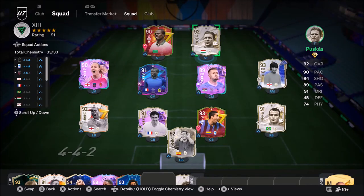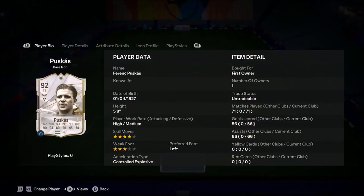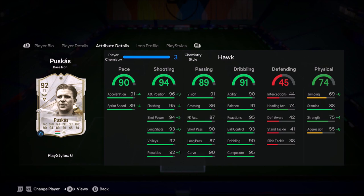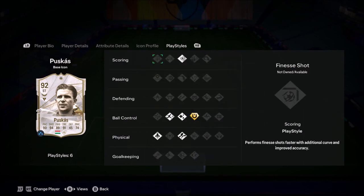Ladies and gentlemen, welcome to the video. Today we're going to be looking at whether base icon Ferenc Puskás is still usable — is he still a dangerous icon? He's 4-star skills, 3-star weak foot, high/medium work rates. He's got some unbelievable stats.